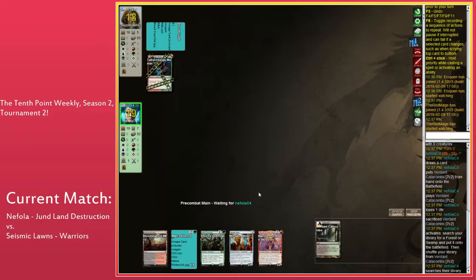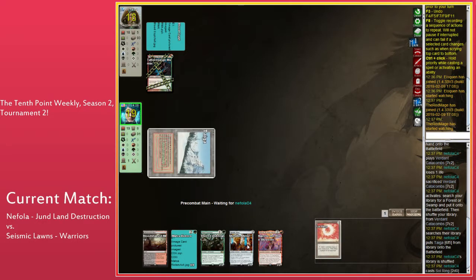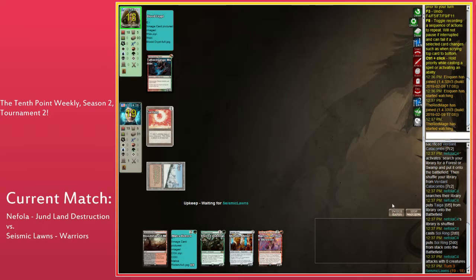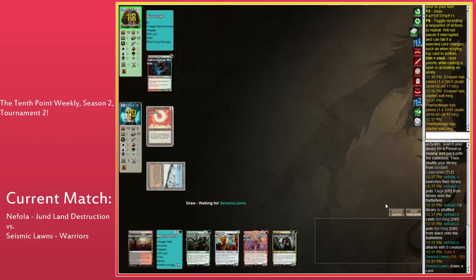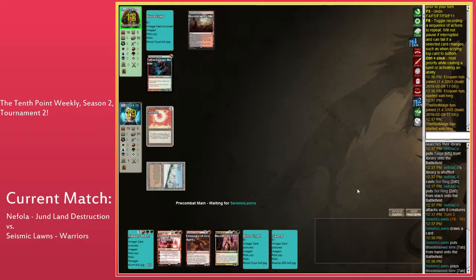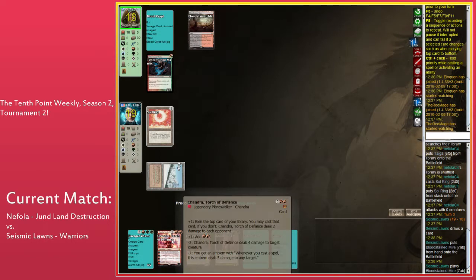Seismic has probably two of the best cards in his deck in hand right now. Nephila has a Sol Ring. Turn 2 Chandra — how does that work out? Really well, it turns out. Powerful card. Chandra the Mind Sculptor, cards are real good.